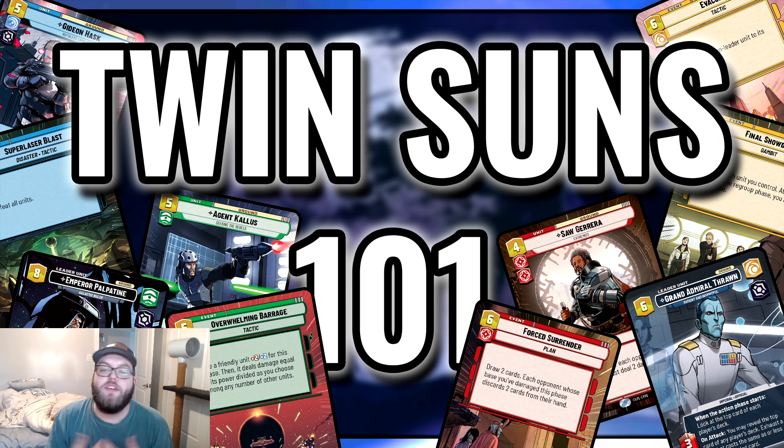So before we hop into it, what is Twin Suns? As of right now, it's a 50 card singleton format. When set three drops — I think it's November — the official rules will allow you to go up to 80 card singleton, just because there will be a lot more cards in the general pool. Singleton means one of every card, so cards once you resource them are gone unless they have Smuggle.